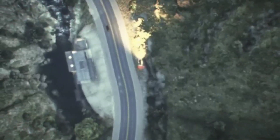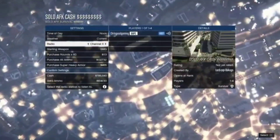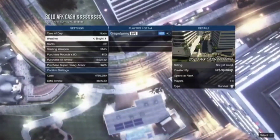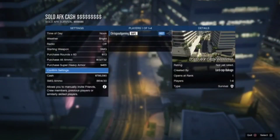You'll see something that says Solo AFK Cash or a bunch of money signs — click on it and start it up. This job is super super easy and fast, and you guys get a lot of money from it. I like to keep the time of day set to noon and bright. Confirm the job — you're not gonna need any type of ammo at all.